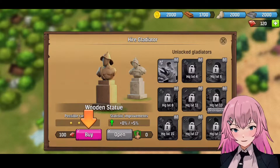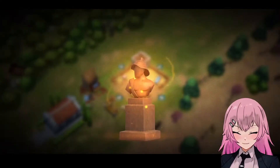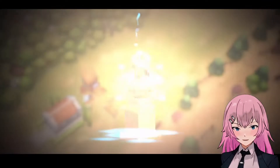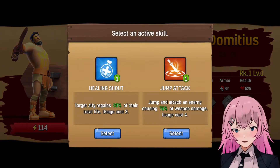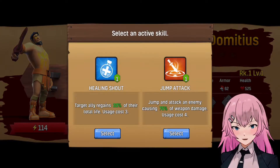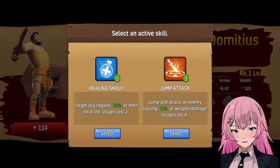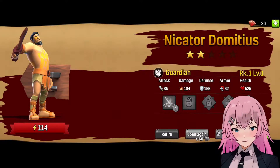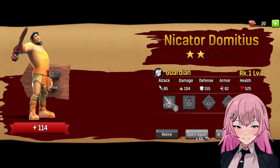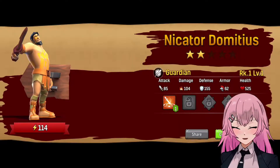Let's buy one. So in this game we need a wooden statue. And these are the heroes, I guess, that you can get in this game — Nikator, Domitius. Okay, healing shout and then jump attack. We need to select a skill. Let's go with jump attack. We can also choose which skill we want. Oh, we can change. I think good with this name.